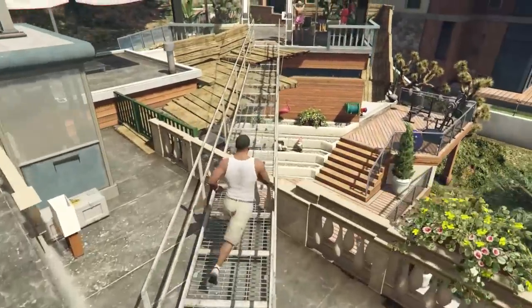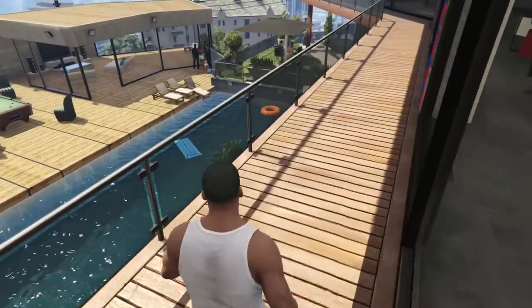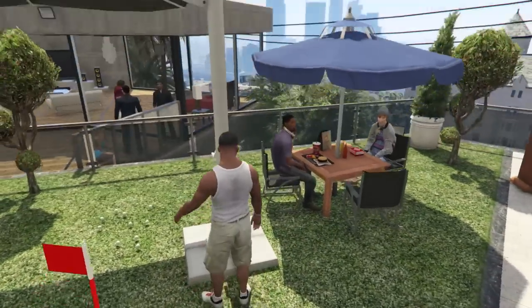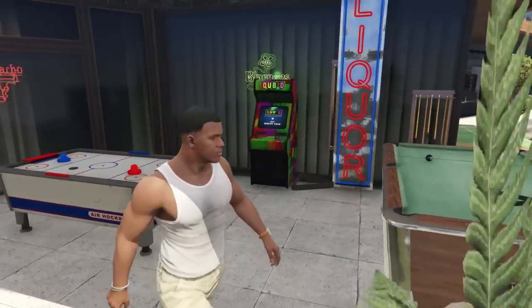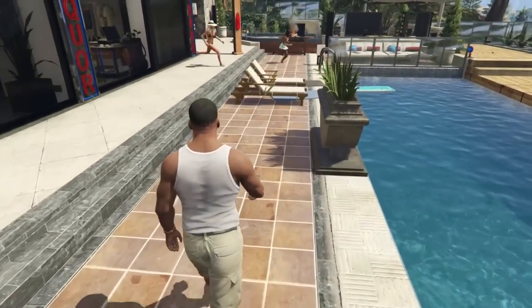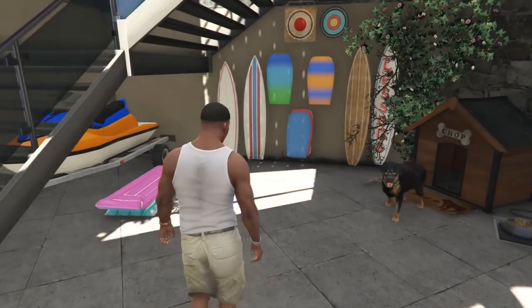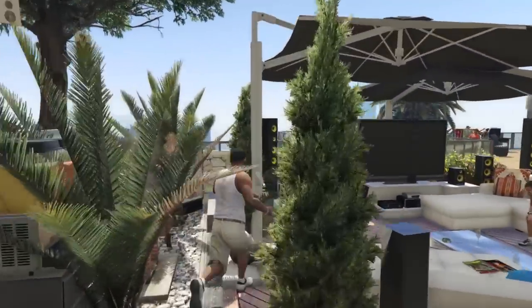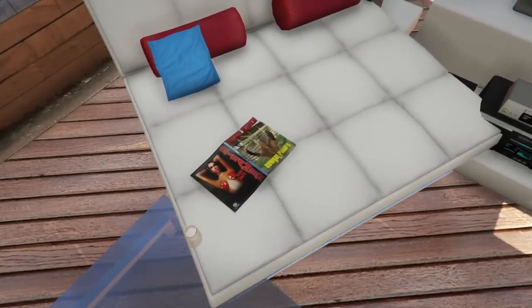Now going downstairs, this place adds a full pool party to the backyard of Franklin's house. There's not much you can do here originally, but with the mod we can get our groove on. We got pool tables, a basketball hoop, air hockey, a game machine, and a lot of cool stuff. I wish Rockstar did give us the ability to customize our apartments and mansions - the game would be more unique when visiting friends' houses. You can also see the pool and a TV set right there for Franklin.